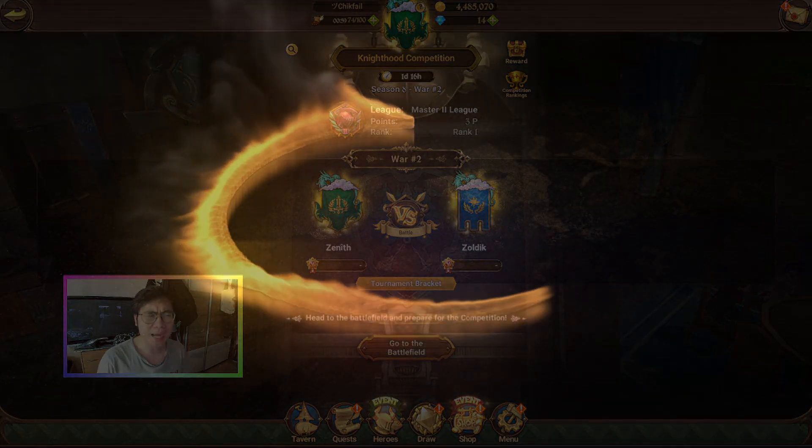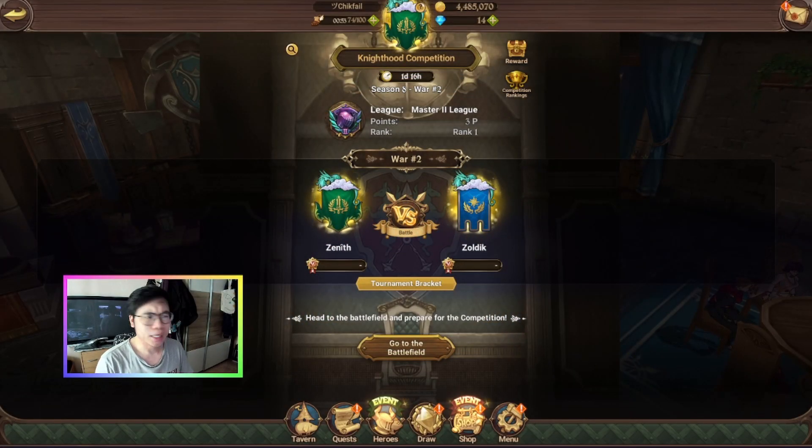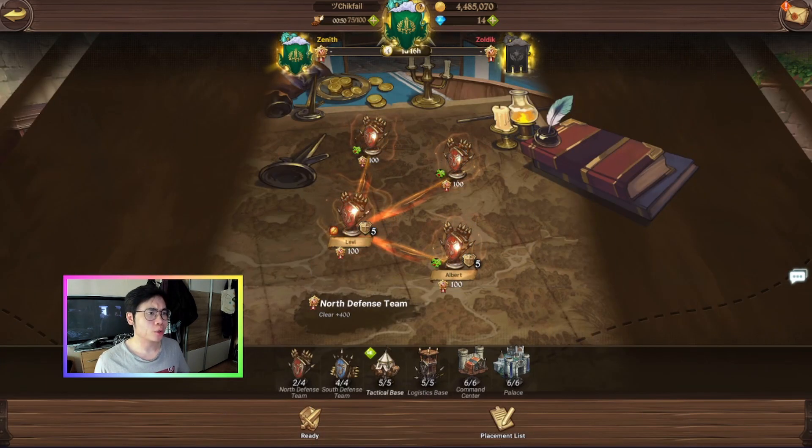Hey, we're here today to show you how you can 9k other guilds, or at least some strategies. We're going to talk about guild war offense because it seems like it's a pretty important thing. We were fighting Corona Dragon, and right now we're in the lower bracket, so there's going to be a different meta. Because of that, you have to make sure your offense is fine.